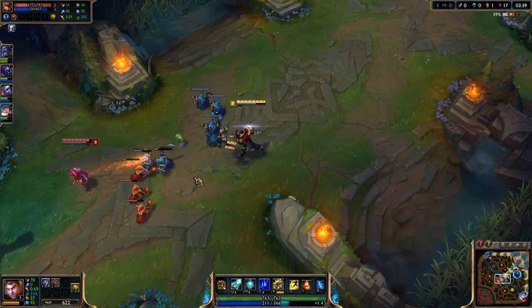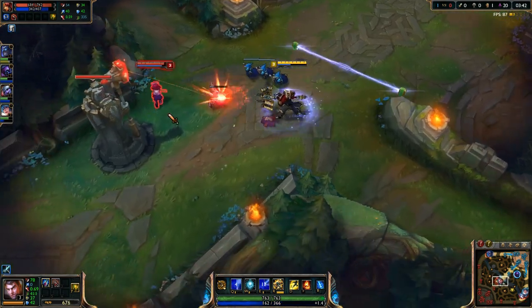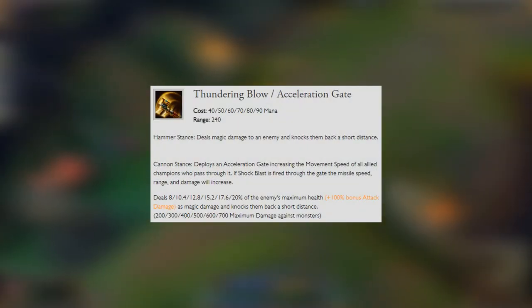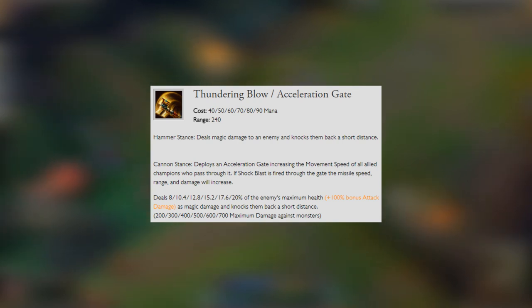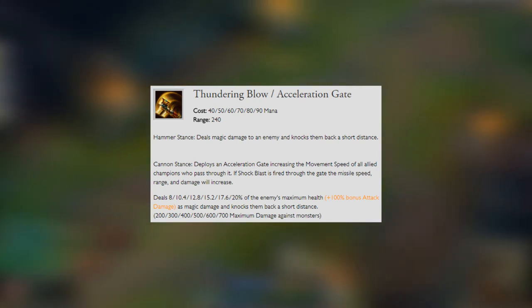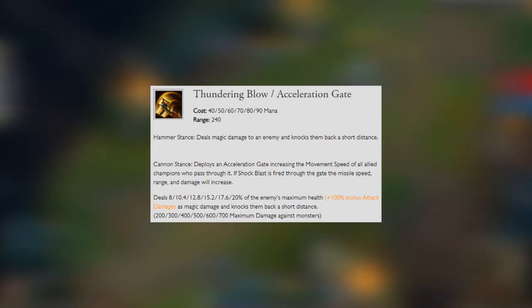As for his E ability, this is his Thundering Blow and Acceleration Gate. We're going to put a point into this at level 2 and max this out last. In Hammer Stance, you're going to deal magic damage to an enemy and knock them back a short distance. In Cannon Stance, this deploys an Acceleration Gate that increases the movement speed of all allies who pass through it, and if a Shock Blast is fired through the gate, the missile speed, range, and damage will all increase.